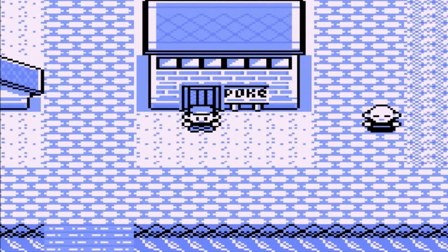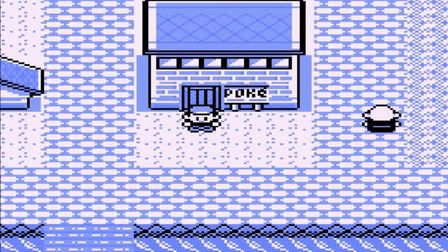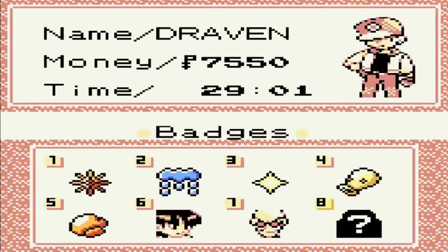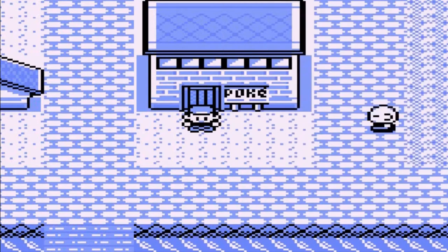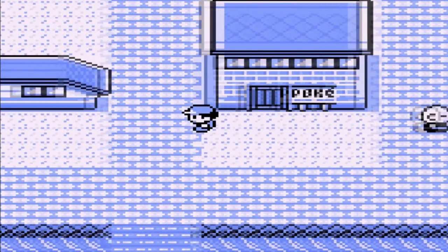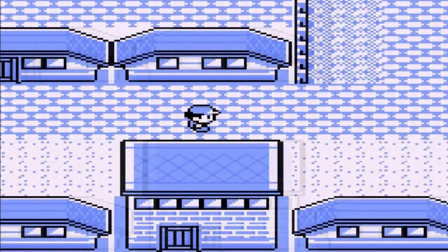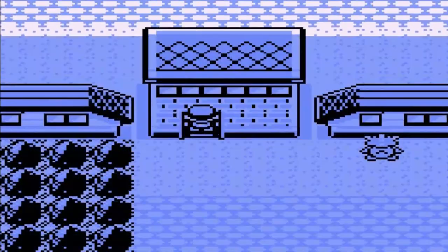What's up guys, it's me, your boy Draven, and welcome to another episode of our Pokemon Brown walkthrough. We went through a lot and managed to get another badge. In this episode, we are going to go to the Castro Forest because we haven't even checked that one out yet. Let's go right ahead and take a look at the Castro Forge.